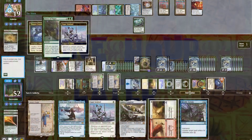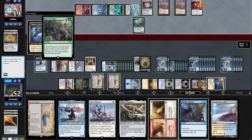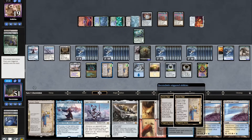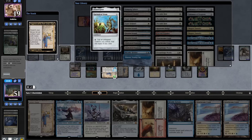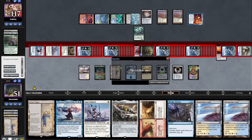One hour later — opponent untaps and goes for a Force of Vigor. We draw a card with our Esper Sentinel. We sacrifice the targets. Opponent draws two with One Ring, floats mana off Saga, finds a Search, goes to combat and swings in. We do the math for blockers — negative 117 damage. Good enough for me. On to Game 3.